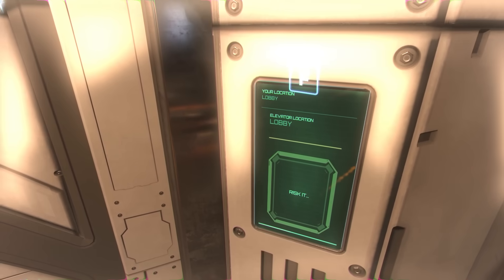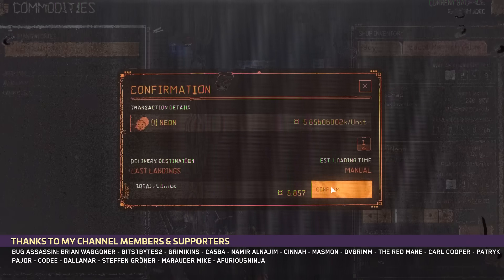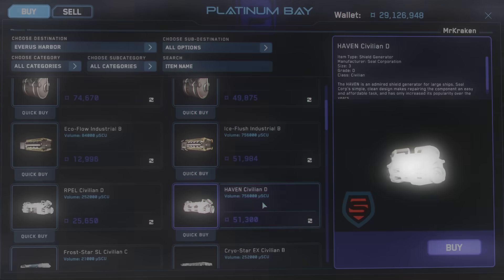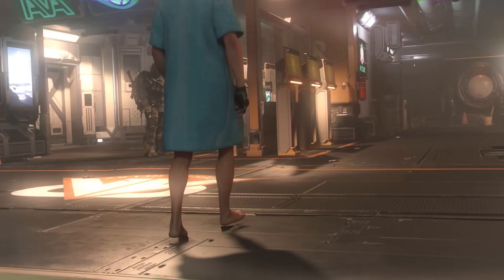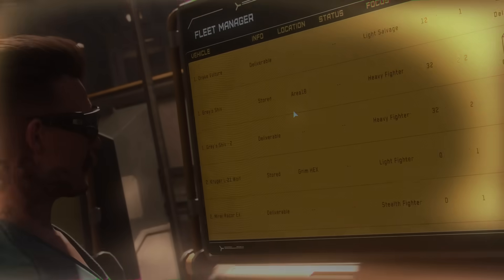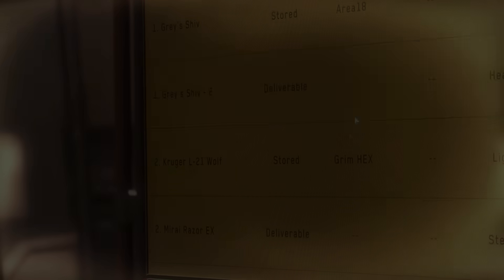What if elevator buttons in Star Citizen were honest? What if naughty substances had a special marker when you tracked them so that new players knew that they were risky cargo? What if ship components had their class and grade as a tooltip? And what if, by some miracle quality of life alteration, you could have your favourite ship at the top of your fleet manager list?